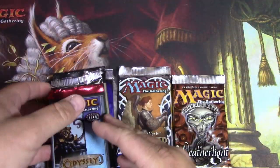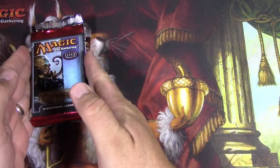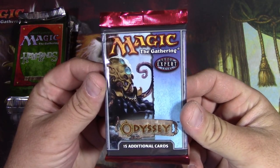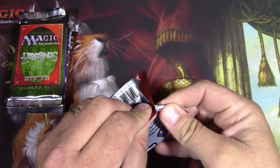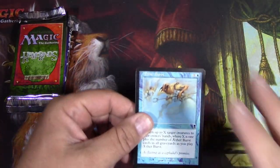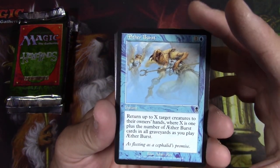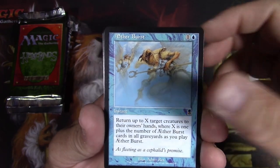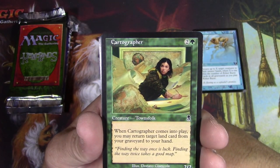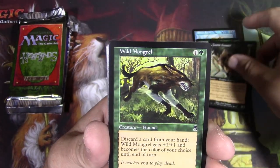I'm starting to run low on some of these older packs, so we're really going to take our time. We've got Odyssey. A couple of cards from Odyssey are coming up in price — maybe they always should have been. Let's see if we can get them. We got an Aether Burst, Cartographer — great art — and Zombie Assassin, also great art.